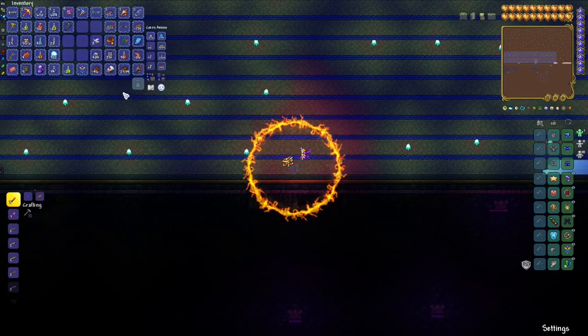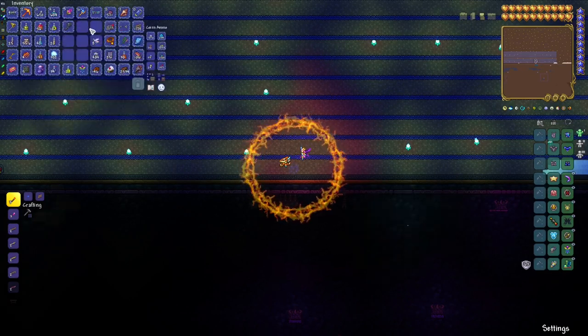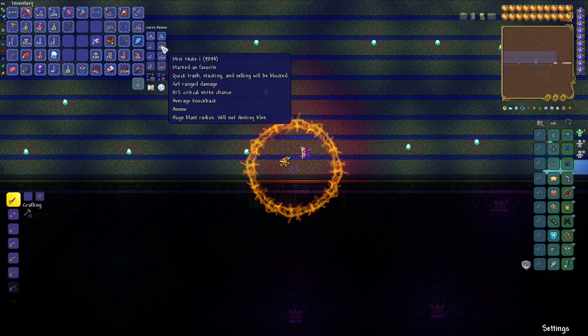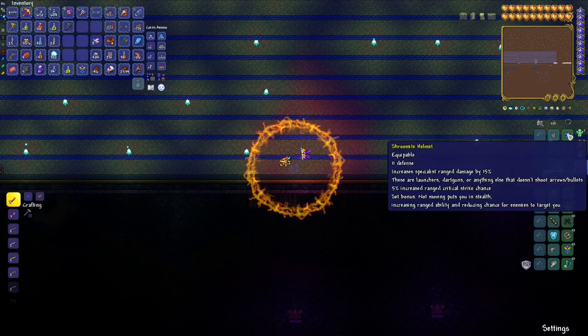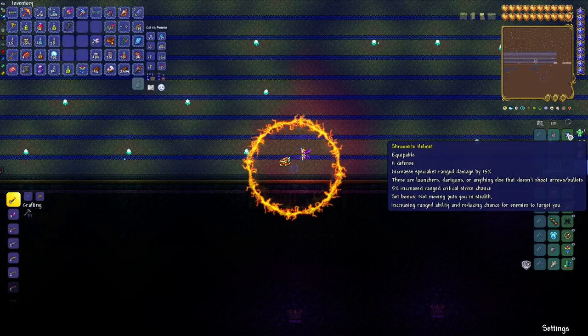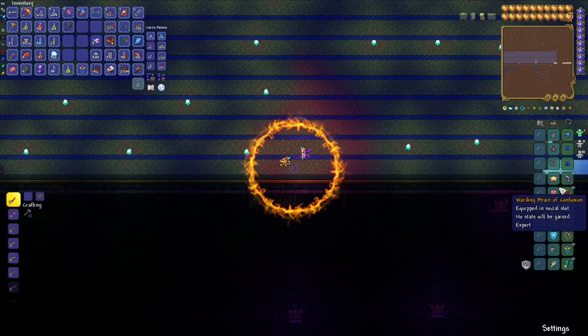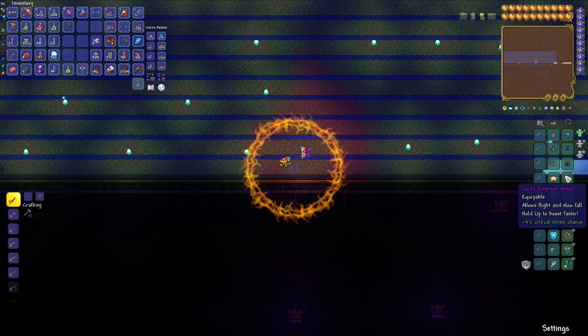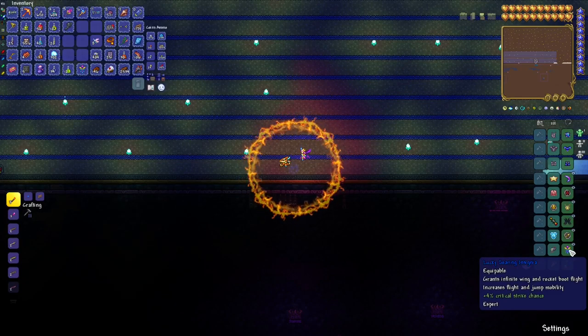We're gonna use a ranger setup — nothing special. All of these items are obtainable pre-Golem. I'm using the mini nuke one with an unreal Snowman Cannon to maximize the damage rocket setup for Shroomite armor. I'm using Empress wings because I fought her during night, which is much easier, and I got the wings and the insignia.